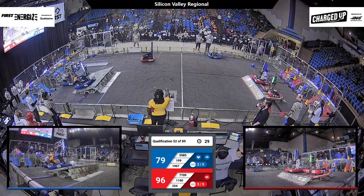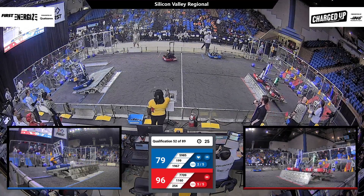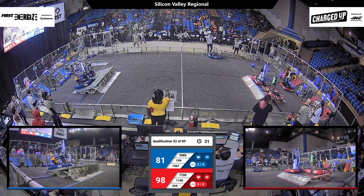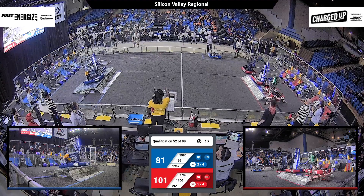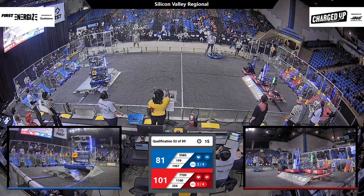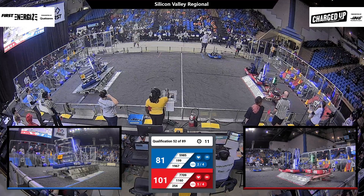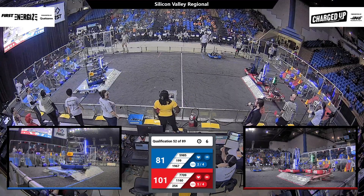1889 is just thinking about going for the charge station — 27 seconds left. They just want to get this charge station ranking point. Red Alliance already gets two robots up. They're going to go for another cone, then decide what they want to do — dropping their forks to go for the buddy climb. It's going to be successful, they've made it up. Jittering a little bit, but it looks like they're holding up. And the Blue Alliance gets two robots up.